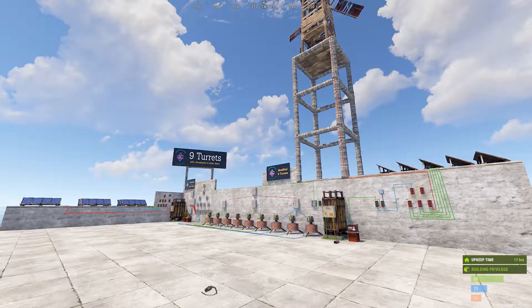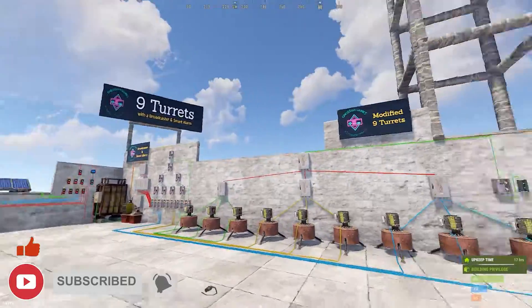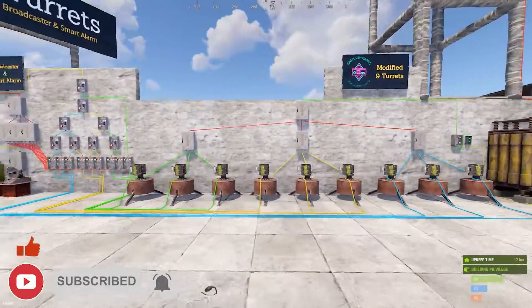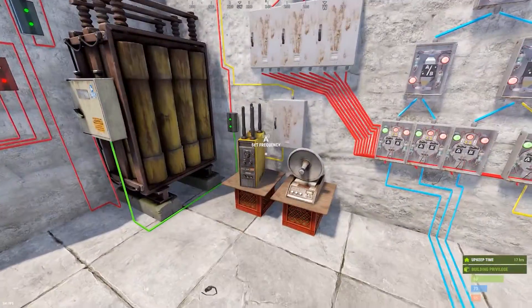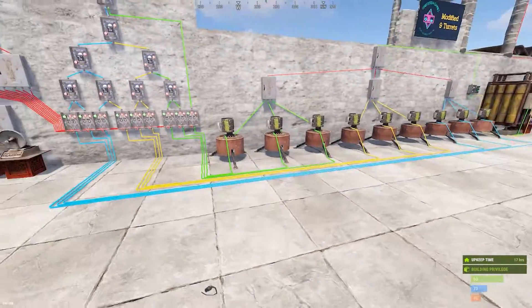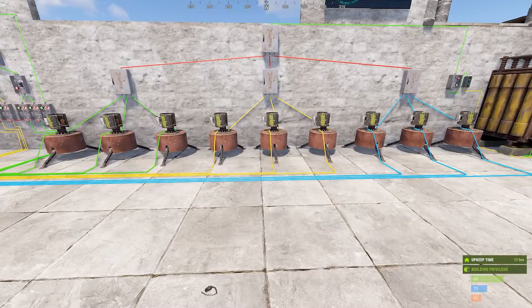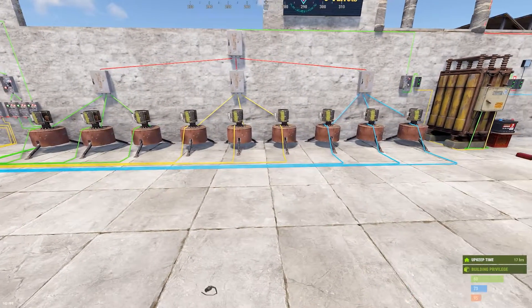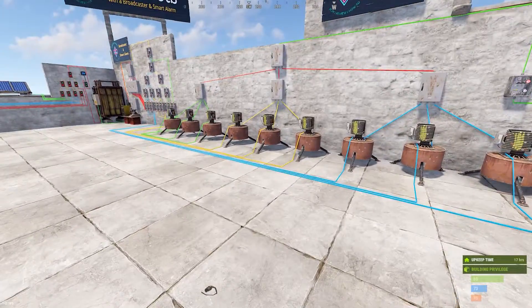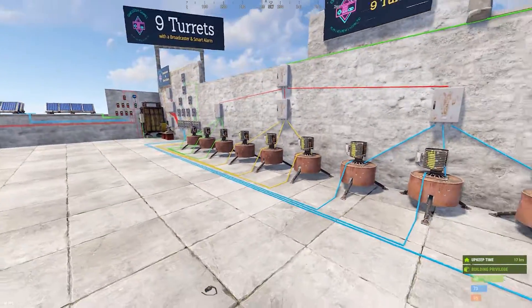What's up everyone, welcome to another video. I'm Nicish, and today we are answering a question: how do you set up nine turrets on one switch, but all of those turrets coming together to do a single broadcaster and a single smart alarm? The question is how do you not have nine broadcasters or nine smart alarms on these switches, and how do you provide extra power for a single switch, nine turret setup? I'm going to show you how to do that.